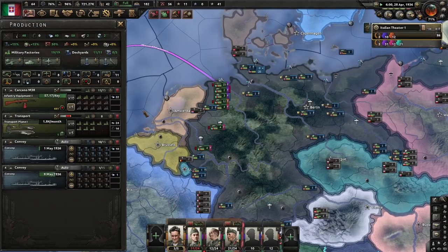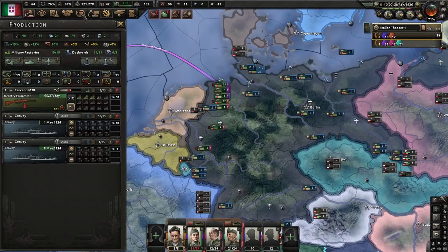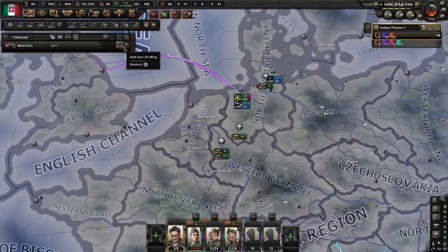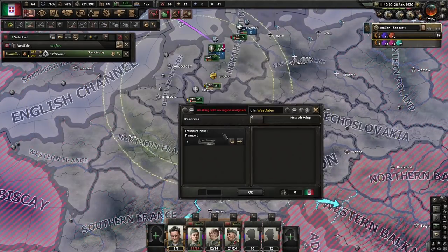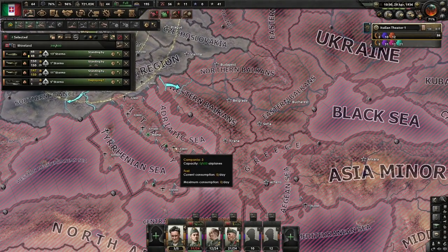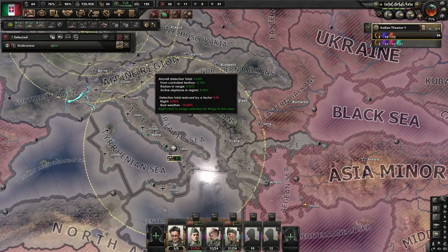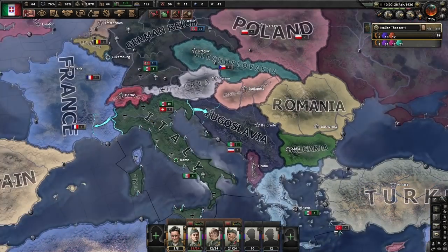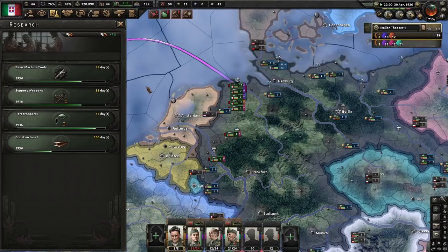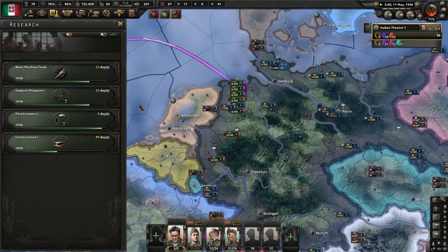The eight military factories on transport planes mean that we end up with five produced planes. If you want to min-max, three are already enough to get the job done but require a little more micromanagement. As soon as the fifth transport plane is manufactured, we delete the production line and solely focus on infantry equipment. When the war starts, all divisions will be fully equipped, although very poorly trained. After deleting the production line, we station three transport planes in Germany, one in Italy, and another one off the coast of Turkey. Not all five will be needed simultaneously, which is why you can get away with fewer. Our divisions, air wings, and ships are in position and ready to go.